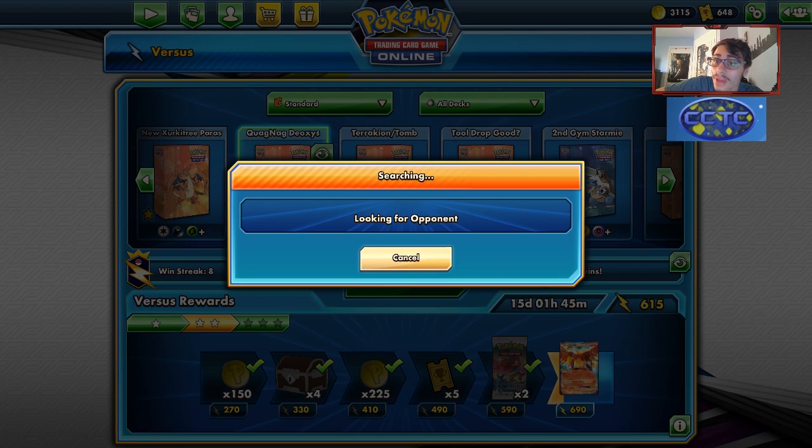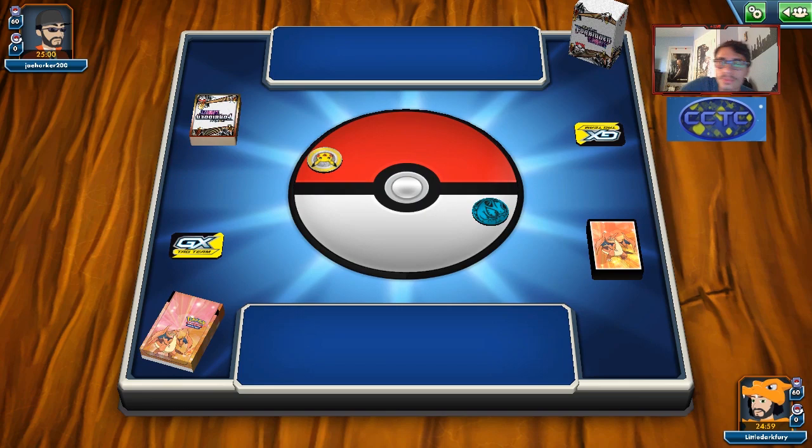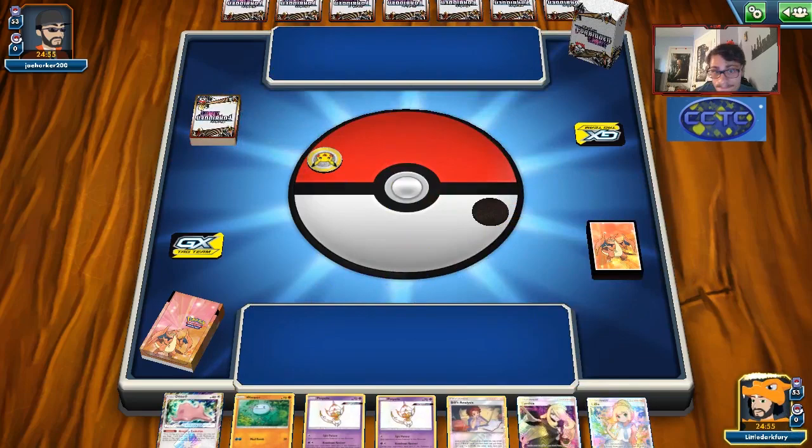I doubt I'll play against this, but I wouldn't mind seeing a Lost March deck or a Spirit Chim deck - any deck where I could just drop the Espeon Deoxys and win the game with Cross Division. But no, it looks like we're playing against Malamar, which is interesting. I don't think Malamar is that bad of a matchup to be honest, but it might be tough.